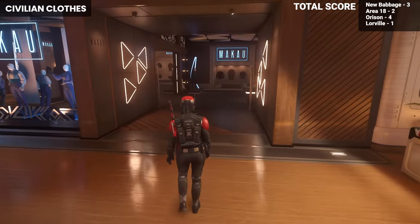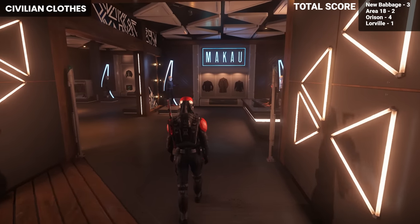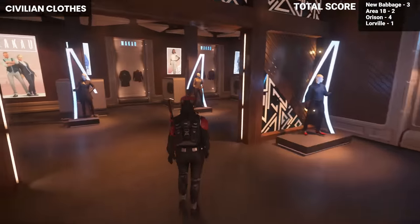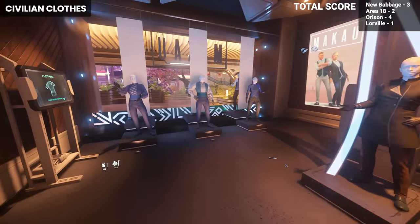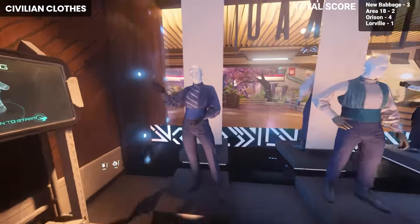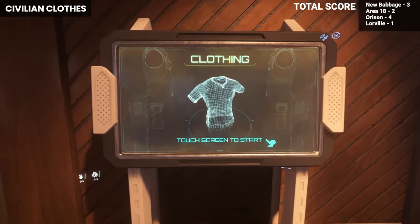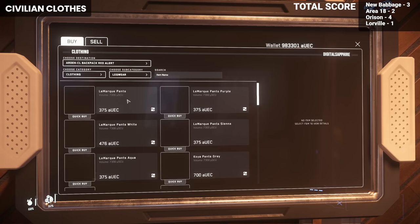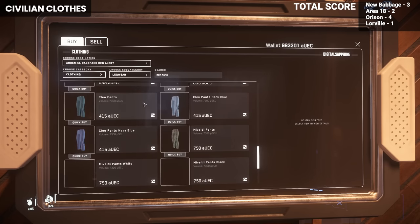For now, civilian clothing is sitting on the back burner of importance, but that will eventually change, though not yet in 3.18. In the future, it is said that you will have to remove your armor and flight suit when entering certain cities and landing zones, which I think will pave the way for a bigger focus on personal clothing style and expression. For this ranking, I consider each city and landing zone to be roughly equal, with a reasonable amount of options available at or in the general planetary local areas.